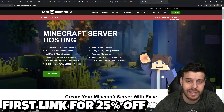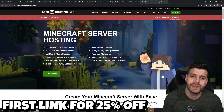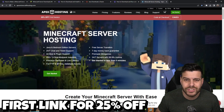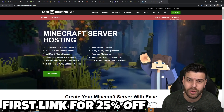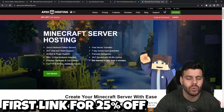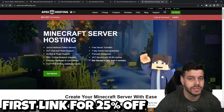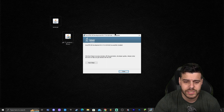While Java installs, a quick note on today's sponsor, Apex Hosting. The server we're making is locally hosted, meaning only people you share your IP address with can join — and your IP address should be kept private. If you want a server for random people to join, or one that doesn't require your computer to be on, Apex Hosting provides Java and Bedrock servers with one-click setup, phone-based console access, and more. Use the first link in the description to get 25% off your first server.